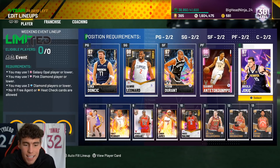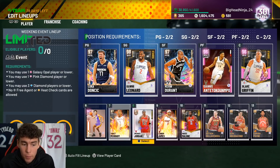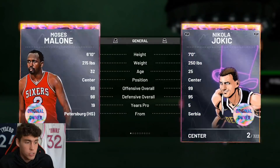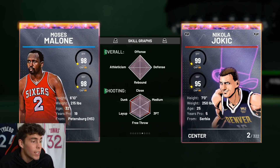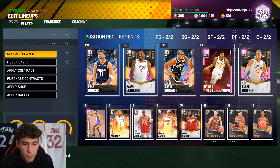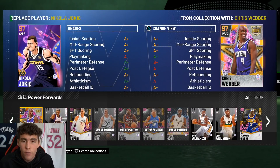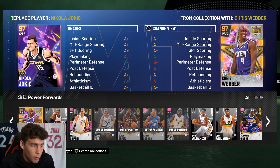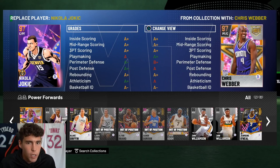My final takeaway on this Galaxy Opal Nikola Jokic is that he is a top five center in the game. A lot of people will say he's better than Anthony Davis and all these people, but comparing Jokic to Moses Malone straight up — I think it's a tough question. Moses is a lot better on the defensive end; Jokic is a little better on the offensive end. When you compare Jokic to Galaxy Opal Anthony Davis, I think it's close as well. I'll take Dirk Nowitzki over Jokic and I don't even think it's close — Dirk is better than Jokic in almost every way. A lot of that goes back to the release; I could green consistently with Dirk.